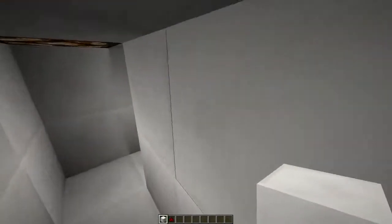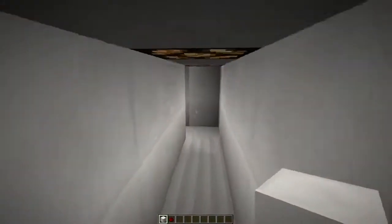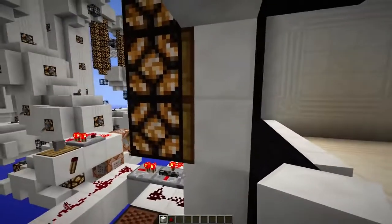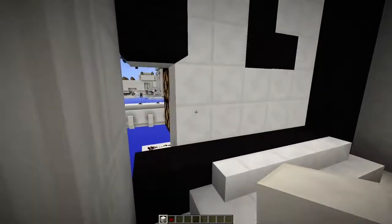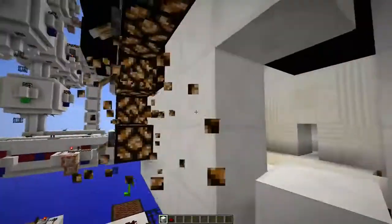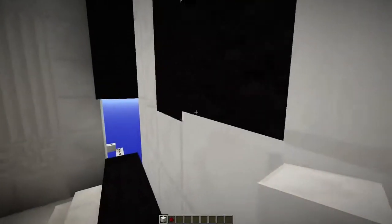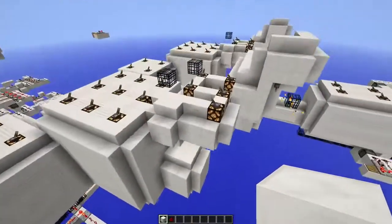That's it. I guess most people just wanted to know how I did the clock — because of the falling sand entities. Also, I used trapdoors to prevent them from really falling, because if you break those, as you can see, they move quite a lot more and it doesn't look very nice. So that's why I did that. I hope you learned something, and thanks for watching.